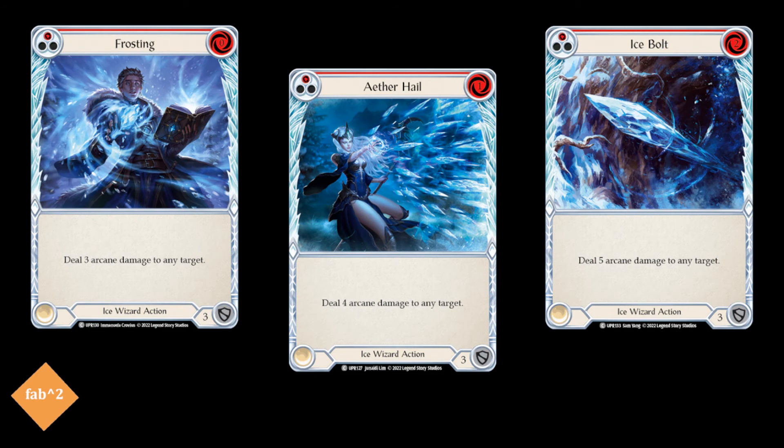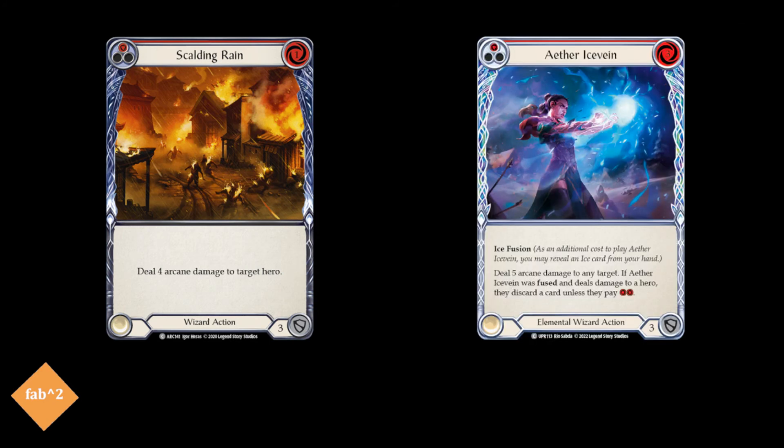We run some red versions of cards we've already discussed, including the three Ice Wizard cards, which can't be played at instant speed from arsenal, but are quite efficient attacks on your turn, and can help with the ice fusions too. Along with these, red Scalding Rain is another efficient wizard attack, and red Aether Ice Vein is a powerful way to strip cards out of the opponent's hand with a fuse. Five arcane damage is going to be almost impossible to fully block for most heroes, so this is a powerful option on your turn.